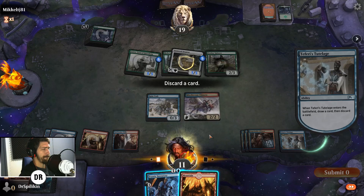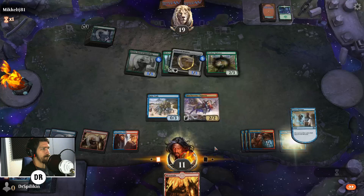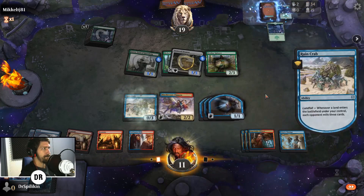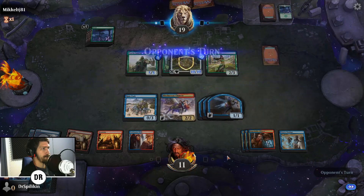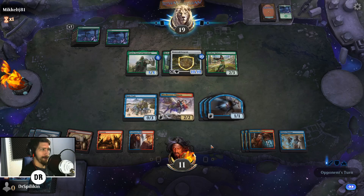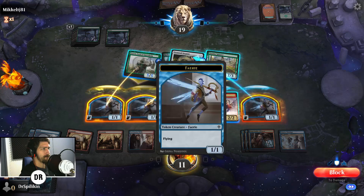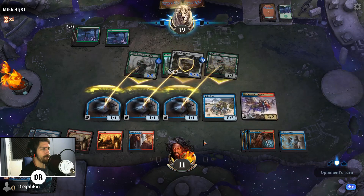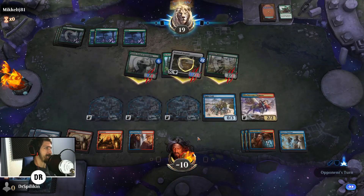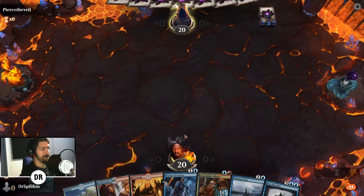We'll discard the Frantic Inventory and keep the land. This will give us things to block with, but that Stonkcoil is gonna get huge — about to be a 10/10. Yikes. We need an unsummon or Stern Dismissal bounce spell still in our deck. We're gonna live with two but blocking more doesn't really matter. That's a GG — they were playing Hydra's Growth with Invigorating Surge. I can respect that. Pierce the Veil — when did they start playing Magic? Last I checked that was a rock band.